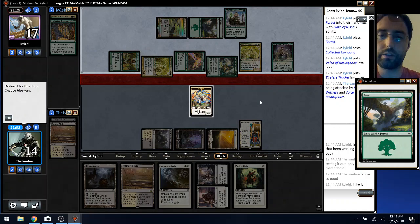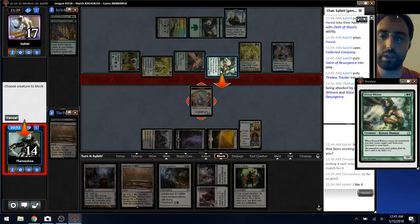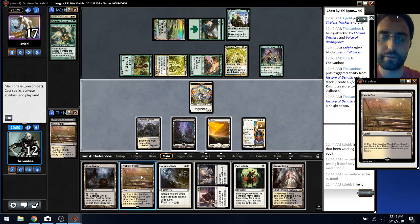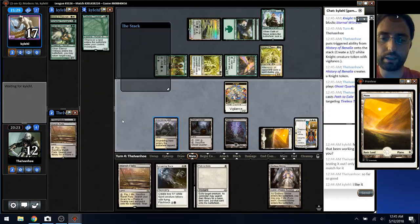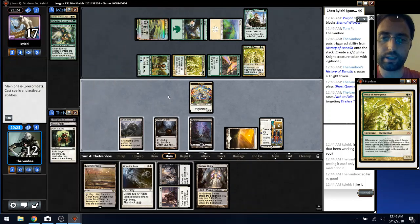I can probably want to Path the Tracker. I don't really want to trade and then also Path the Voice token. What I really need is a Virtue or something — whatever I'm casting — so I guess it might as well be Souls. Can't cast anything on their turn.